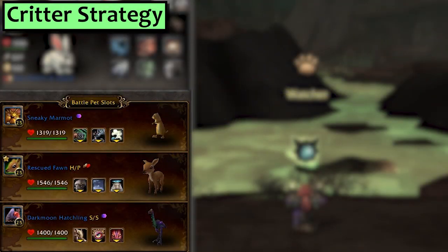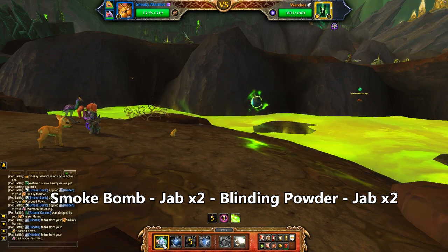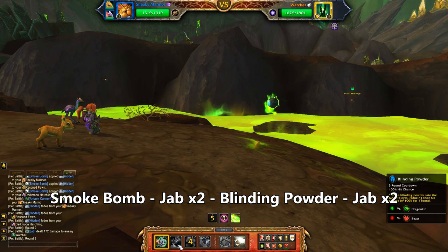Next we've got Critter. First slot is a Sneaky Marmot with Jab, Blinding Poison and Smoke Bomb. Second is any Critter with Stampede — bonus points if it has a lot of health, or attack, or both. In the third slot I've got my Darkman Hatchling with Trample and Predatory Strike. The Lovebird with Predatory Strike would also probably do fine. If he crits your Marmot you gotta start over, but this is so beautiful that it's worth it.